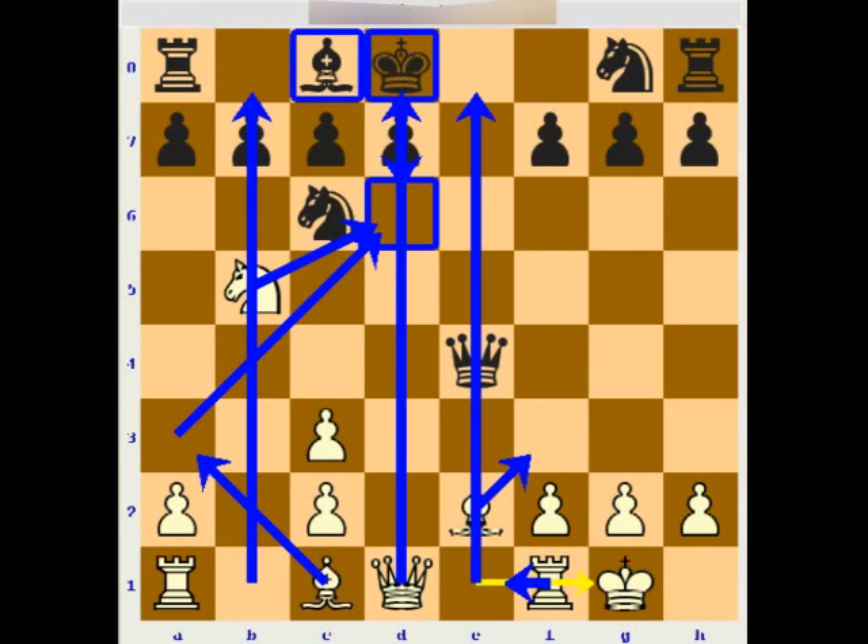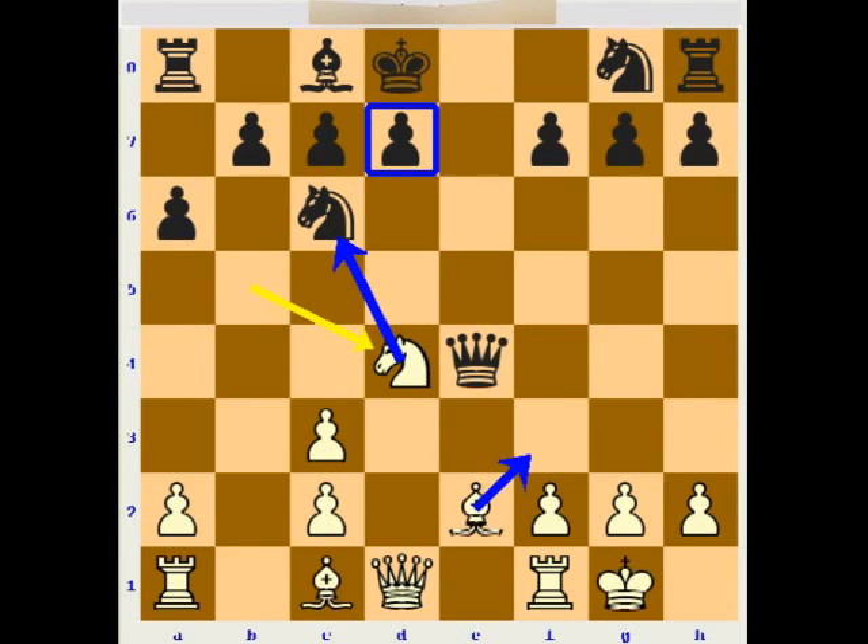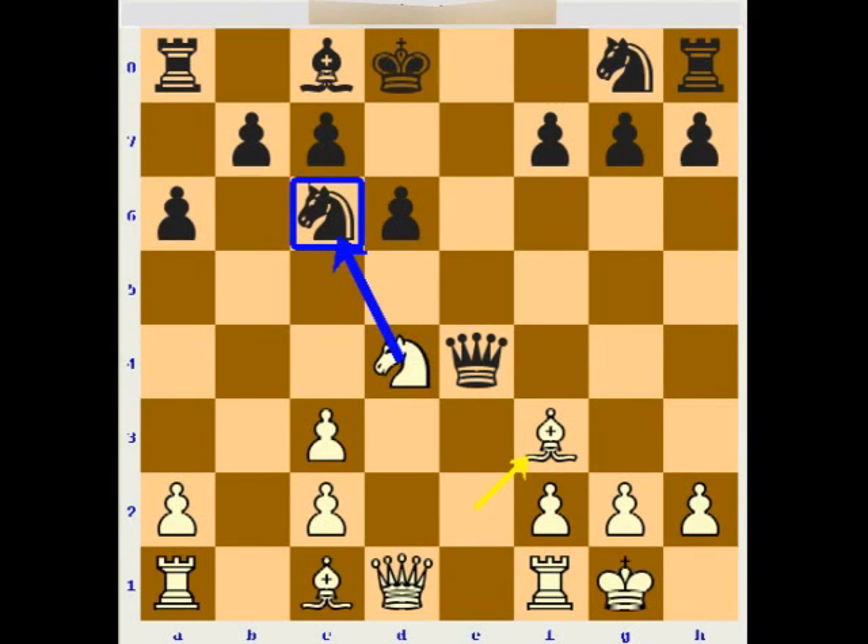In this position, black can attack the knight with a6 or develop the other knight with knight f6. If the pawn attacks the knight with a6, then white should come back to d4. After knight d4, the white knight has a very nice place in the center. White can play bishop f3 and then capture on c6 because the d7 pawn is pinned. For example, if black plays d6 not carefully, then bishop f6 would win back the pawn on c6 immediately, and the black king would still have a bad position in the center.